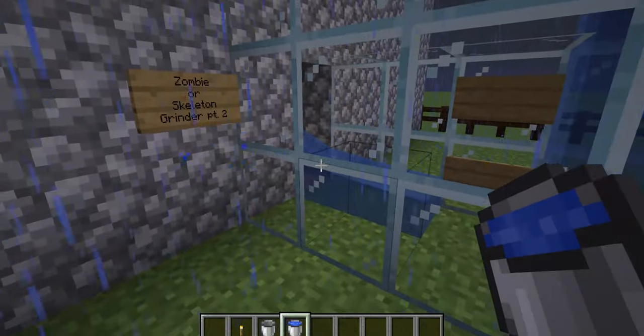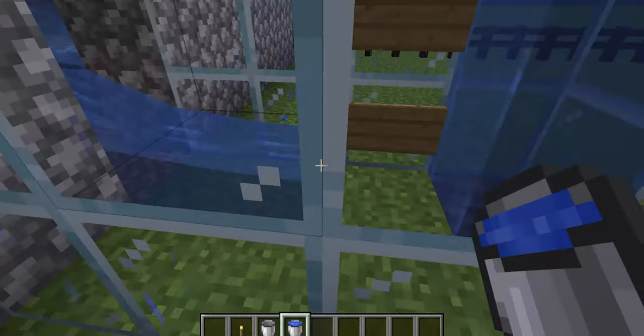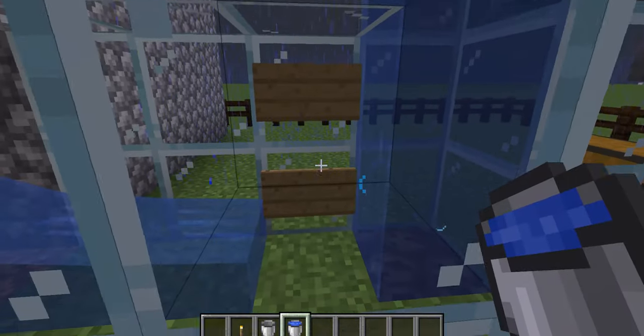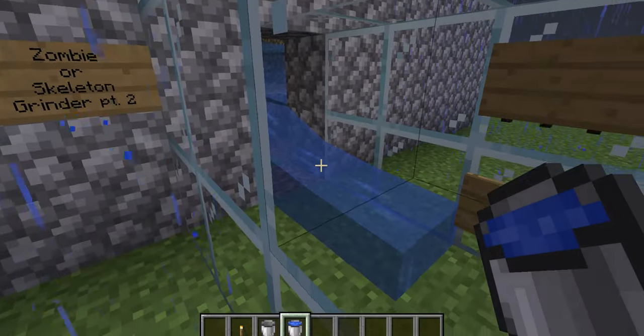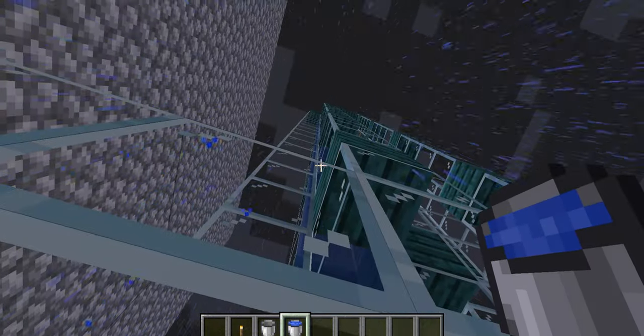The water then flows into this little funnel point. I've built it out of glass so you can see how it works, but you can use stone or whatever you want. When you get inside the tube, there are two signs. The reason for those signs is to stop the water in this upward elevator shaft from flowing back into the giant room. The water will push the zombies in here, and as they pile up in the tube they'll start pushing one another into the water elevator.